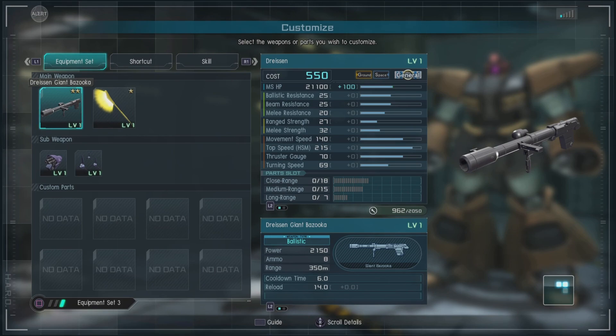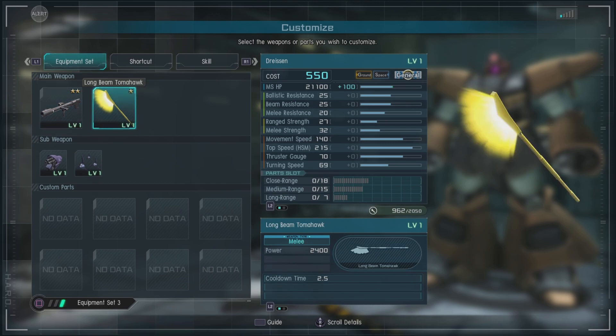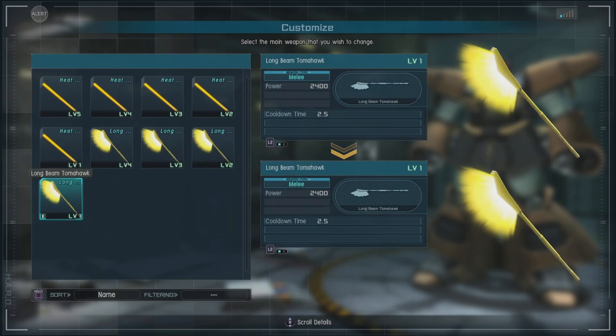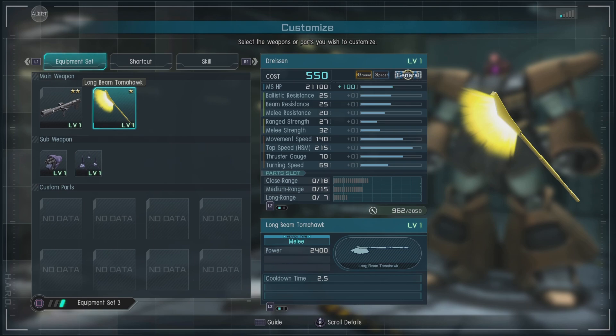For equipment, it has available the Dreissen Great Bazooka, but you could also use the Balru Beam Rifle, which is not a bad choice. It has the long beam tomahawk, but it can also use the heat saber. The main difference being that the tomahawk is an immediate knockdown weapon, and the heat saber is more like what you'd expect from a traditional Dom. So if you're more comfortable with that, or want a little more control when you knock people down, that's the weapon to go for.